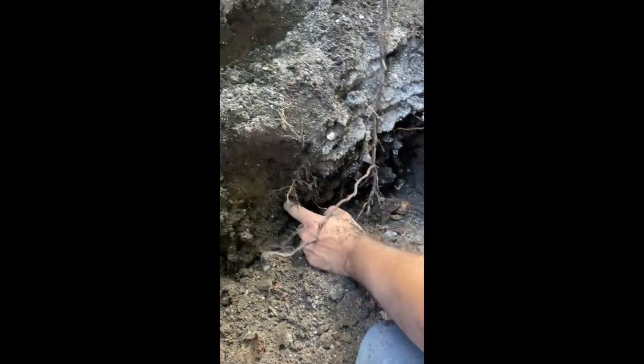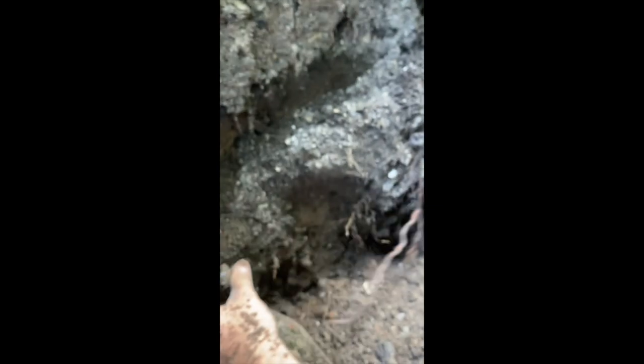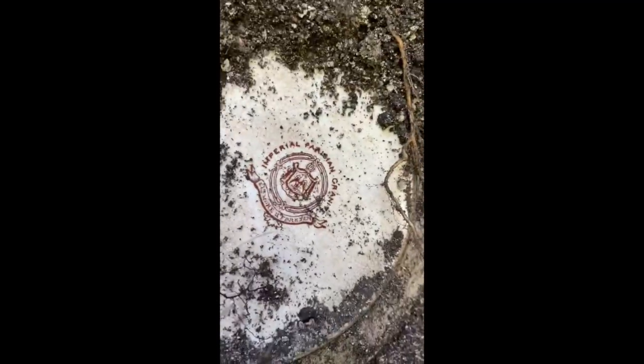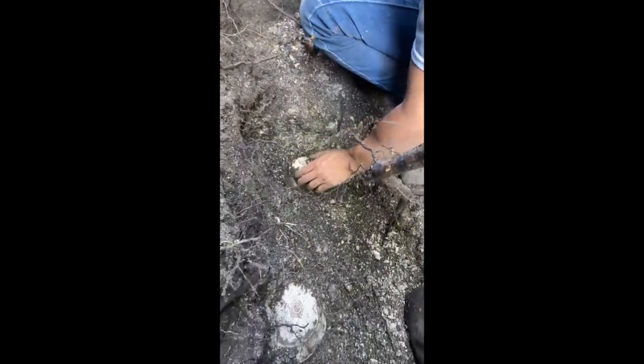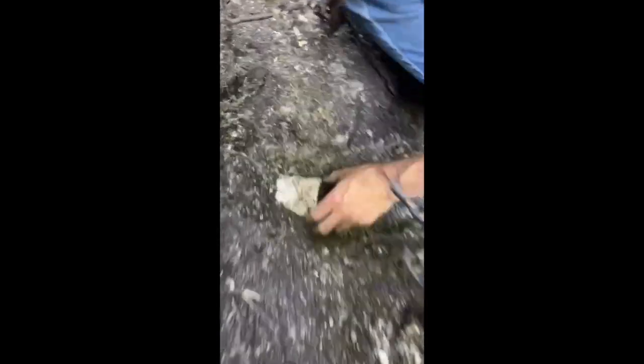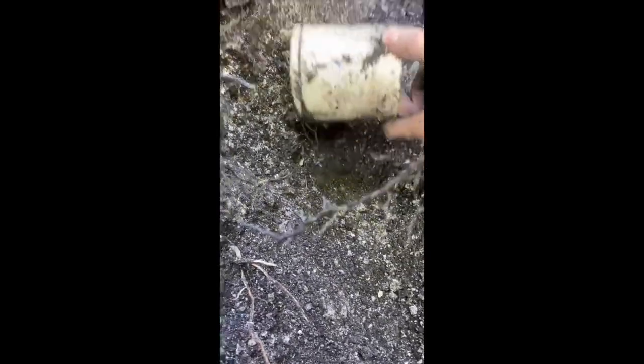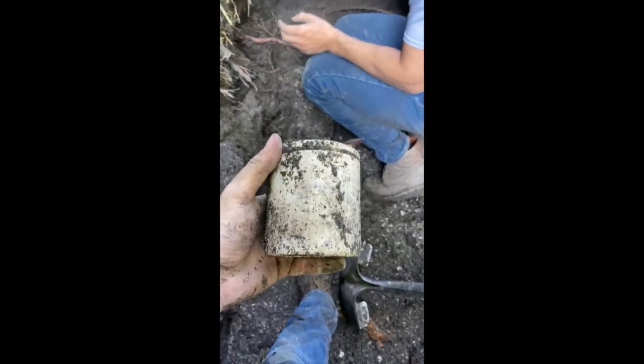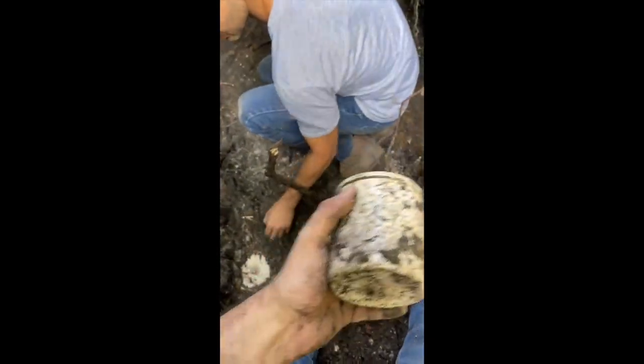There's a bottle — always keep it light. We've got this thing here and it's a ginger beer. I don't know exactly what it is. Another Stuller piece. It's a hole — no embossing. Plate.